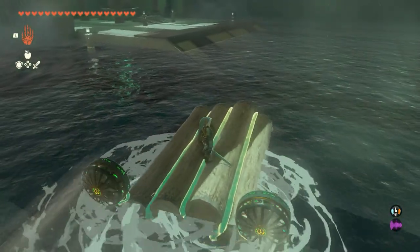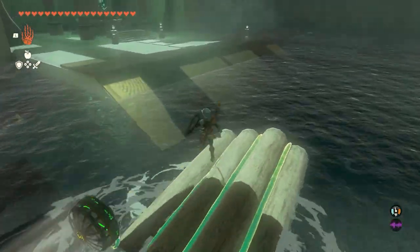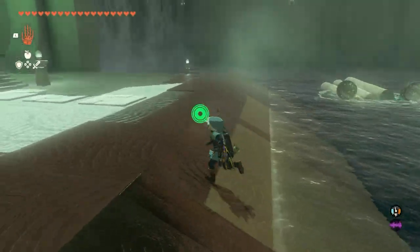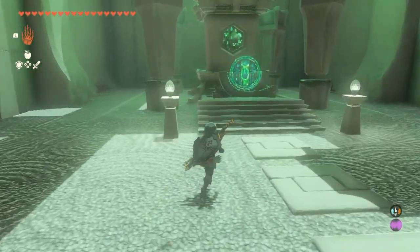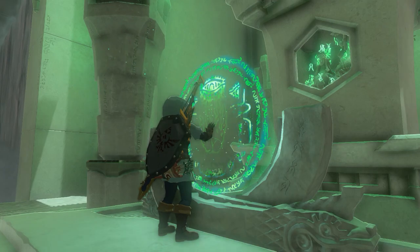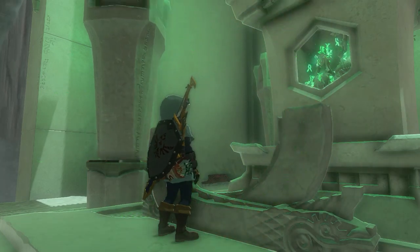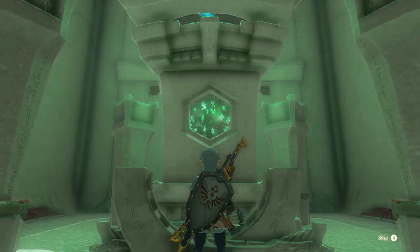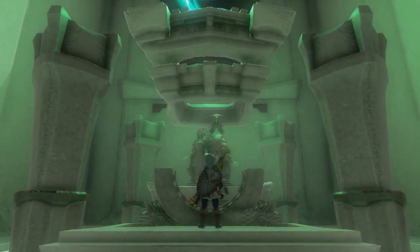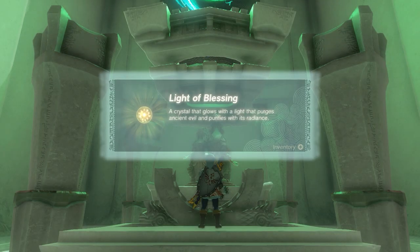Then we'll reposition our raft to get back to the middle where we'll be able to get our reward — the Blessing of Light, the thing we've come here for. If you found this helpful, I've been your host Larry. Don't forget to like and subscribe. This has been the Tajikats shrine — I think that's how it's pronounced; feel free to correct me in the comments below. I'll catch you next time. Bye everybody, and have a good one.